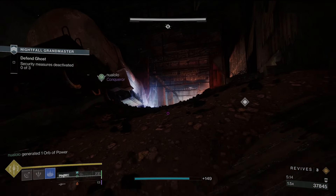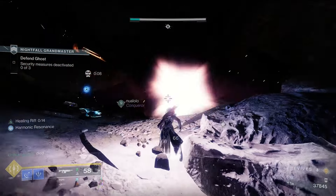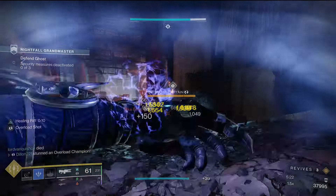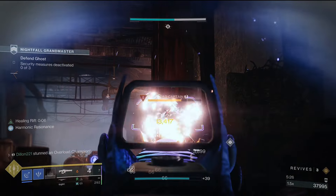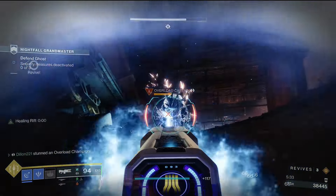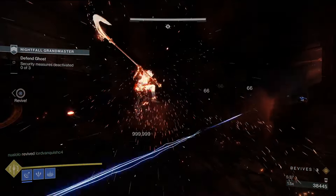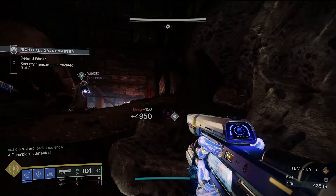Prioritize targets. I see this non-stop. There are certain levels of threats to you and your fire team. Obviously, things that are a higher threat should be dealt with at a quicker pace than something that isn't as much of a threat. Enemies like ogres and wyverns typically like to get up close and personal and they can also pack a punch. Champions, like unstoppables, definitely take priority over acolytes. This goes back to knowing the mechanics — know the threats of an encounter or activity and assess how to deal with each part of it in the correct order.